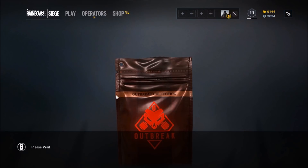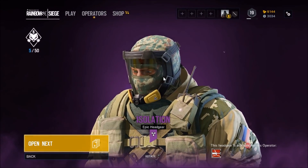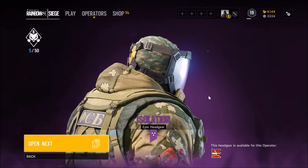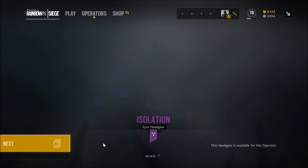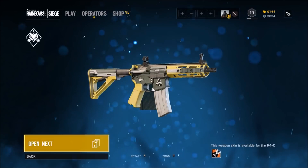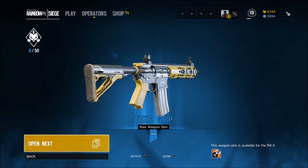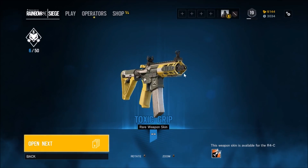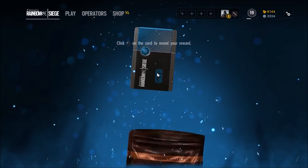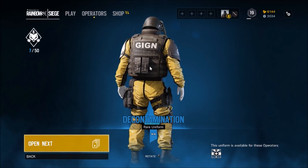All right, next one. Isolation headgear again — is that for Tachanka? I believe yep, it is. Nice, I like it. Let's keep going. Toxic grip — you know what, I'm not gonna lie, I actually do really like this weapon skin. Nice, nice. All right, what else. Rare uniform for Doc — not too bad.